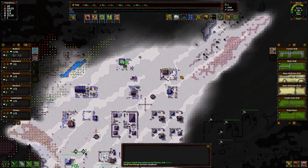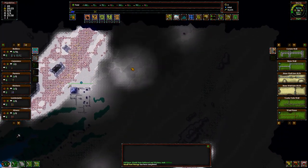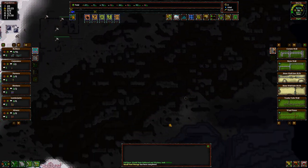Where'd that zombie come from? If it's raining and warm, things grow better. So the worst time to do wood would, of course, be winter.